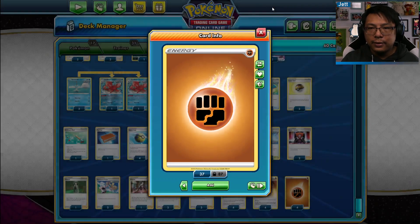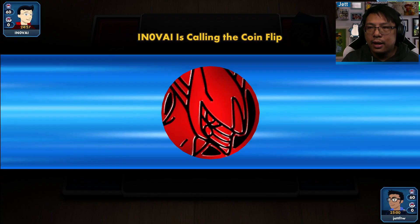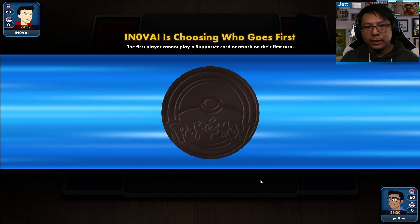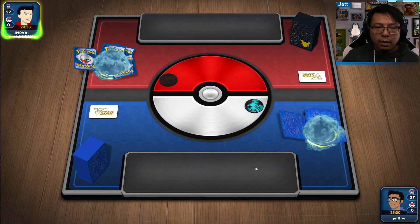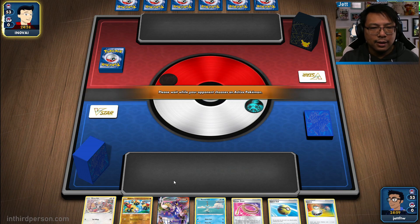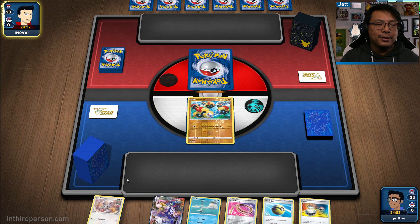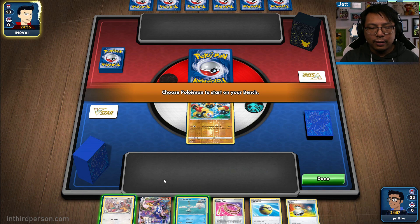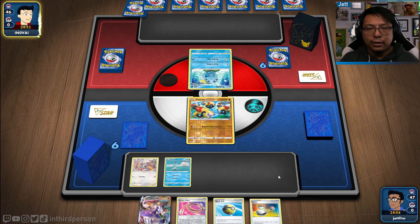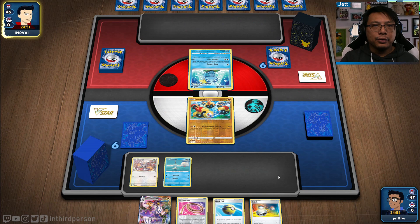Let's take to the battlefield and see how we do. When I'm playing these matches, I'm playing against everyone's best decks — top tier decks. The League Battle Decks are very good, but they're not the best they can possibly be, which puts me in a bit of a pickle every now and then. Kind of like right now — not getting an Urshifu, not getting any energy, kind of a bad start. We do have the Cinccino and the Remoraid, which is okay, but not having Urshifu out or an energy is a problem.